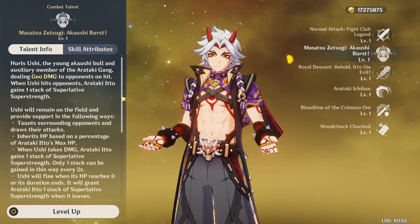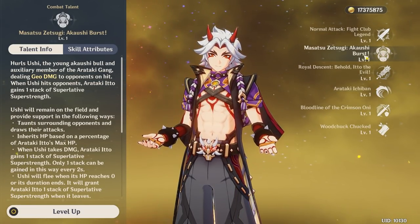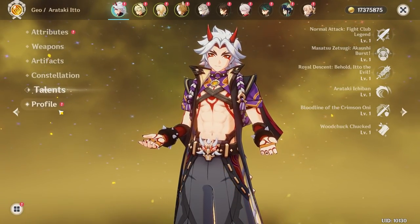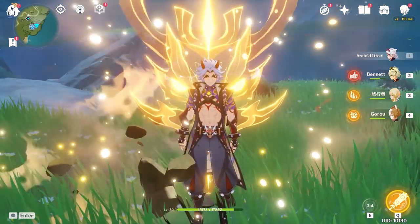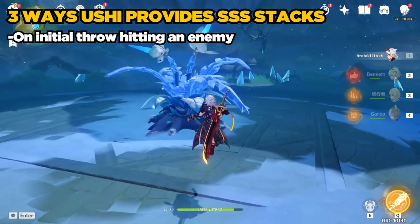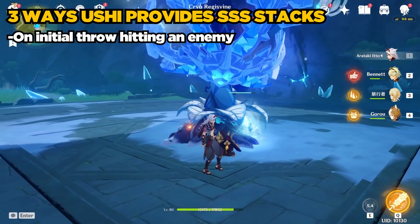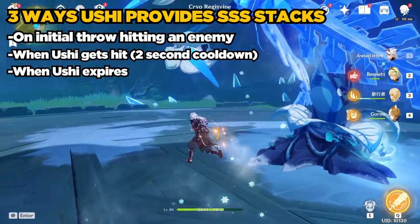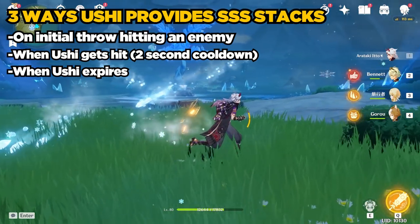His elemental skill is the Matsetsu Zetsugi Akaushi Burst — not to be confused with his actual elemental burst, this is just the name of his elemental skill. It tosses out a little cow named Ushi, who taunts enemies and provides three different ways of giving Ito SSS stacks: first, upon impact when you toss Ushi out; second, when Ushi takes damage; and third, when Ushi times out. So Ito can reach three SSS stacks just from one use of his elemental skill.